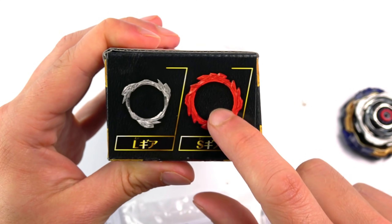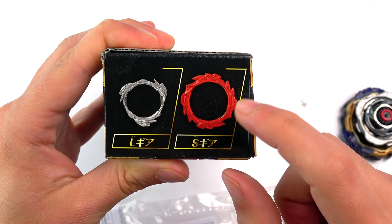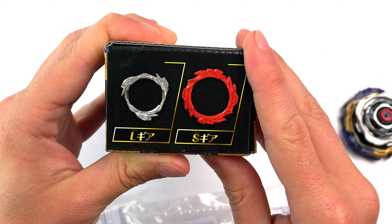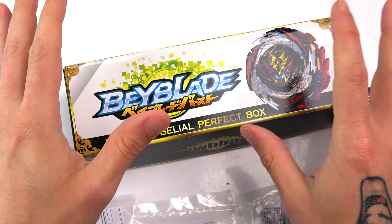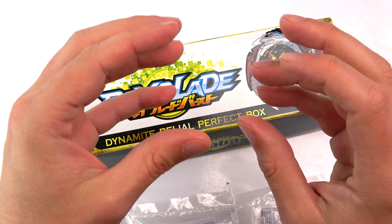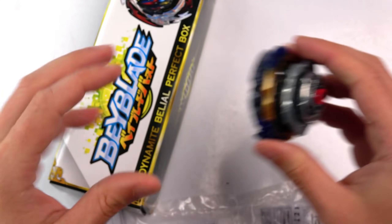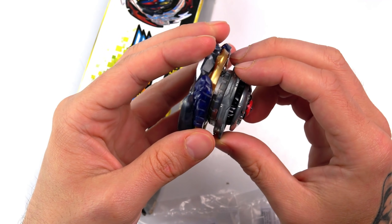This right here is actually the part that is going to be coming with Astral Spriggan. When you get Spriggan, it comes in a massive box with all loads of parts — it's not just Spriggan. You're getting a whole bunch of different drivers, a whole bunch of different discs, and then you get this frame as well, which goes on the Nexus disc. Right here, you can see it — look at that, you can see where it's meant to go.